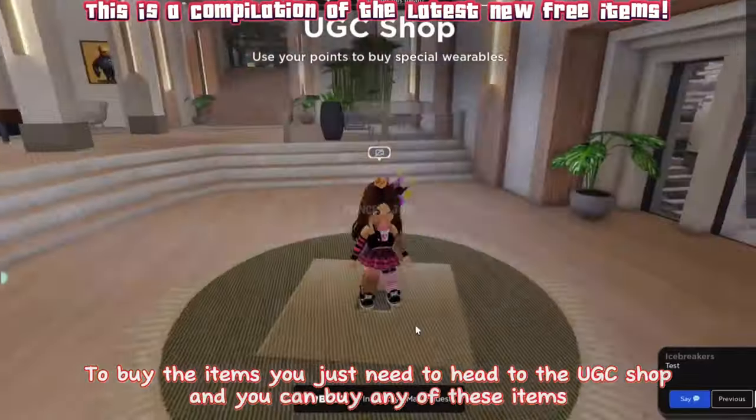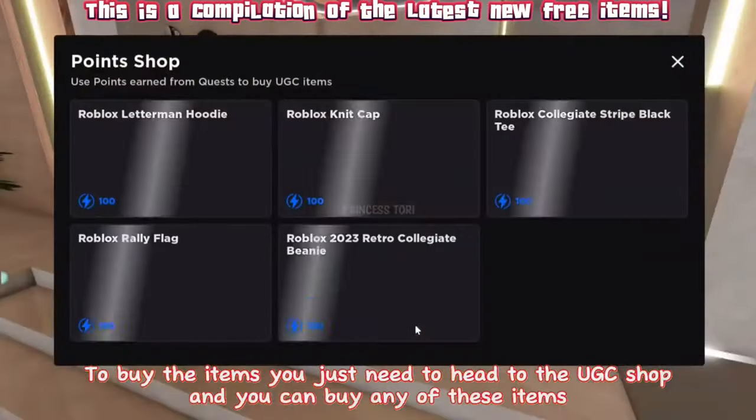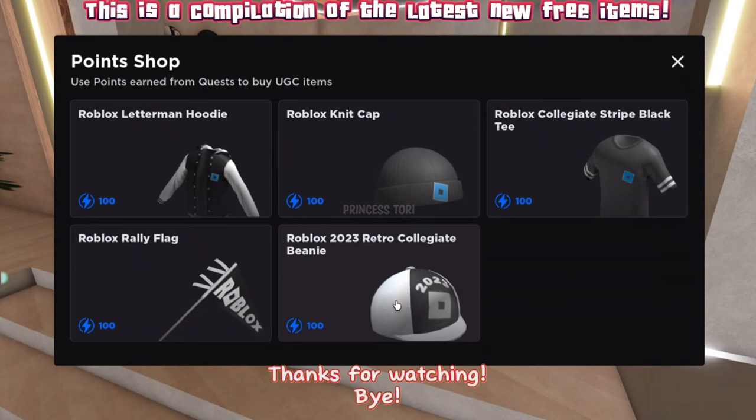To buy the items you just need to head to the UGC shop, and you can buy any of these items — they look pretty cool. Thanks for watching, bye.